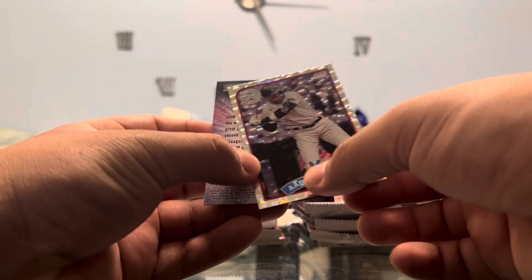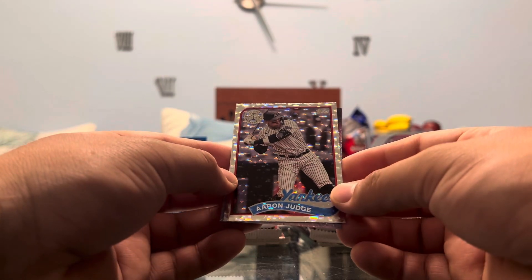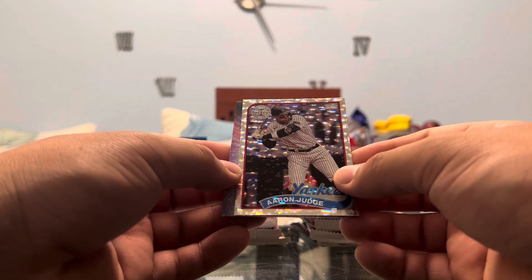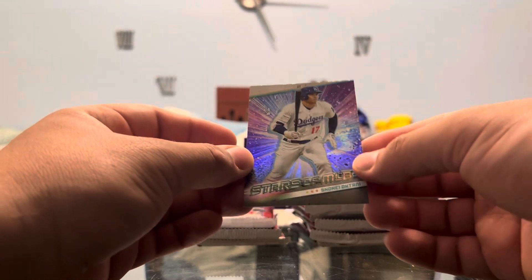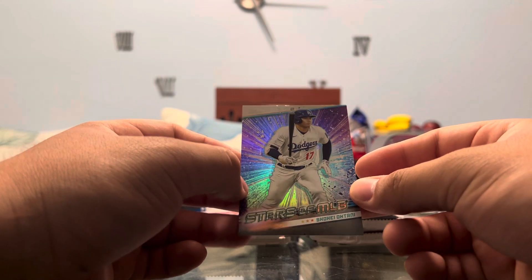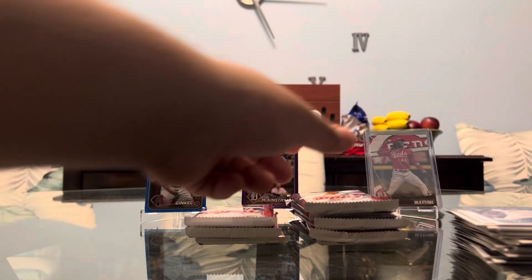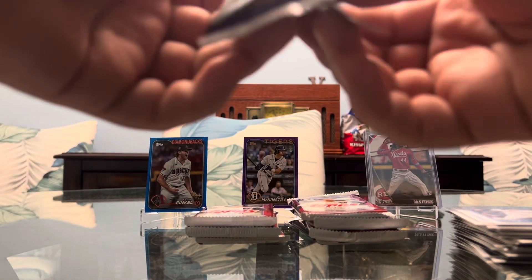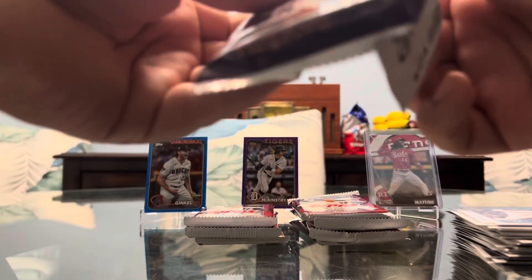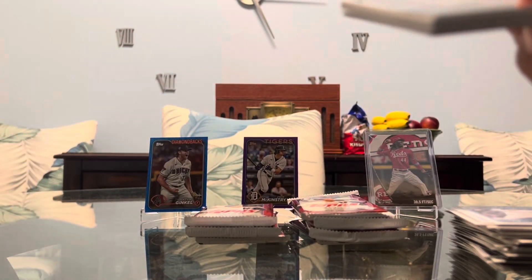That is going to be Aaron Judge. Man, these foil boards just don't miss, huh? That's fire. And finishing us off, we have another Shohei Ohtani on the Stars of MLB. We're not even finished opening packs, but I'm going to tell you right now: if you have the means, please go visit your local Walmart or your Target stores. Pick up a monster box as soon as you can, because these have some fun stuff in them.